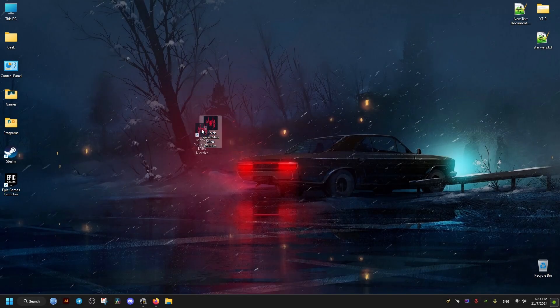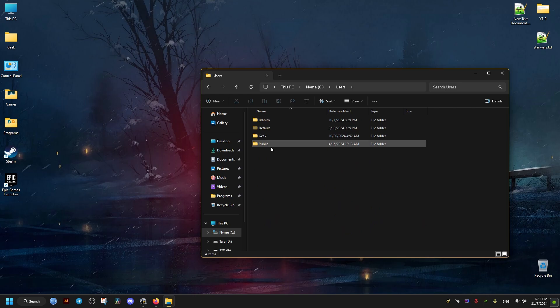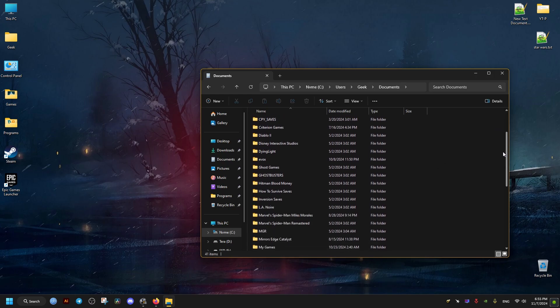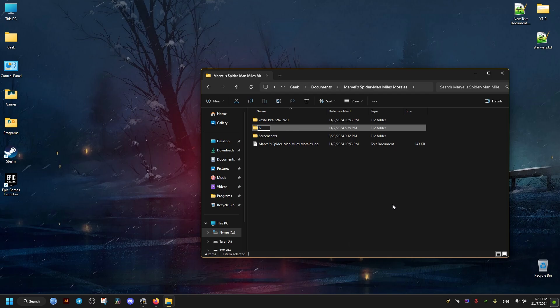To fix this issue with the save files, we go to this directory: This PC, then the Users folder, then click on our username and open it — it might be different for you — then Documents. In Documents, we locate the Miles Morales folder, and there's going to be a folder with a bunch of numbers, which might be different for you.